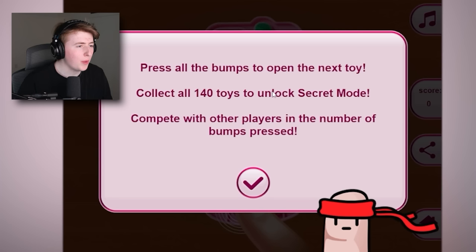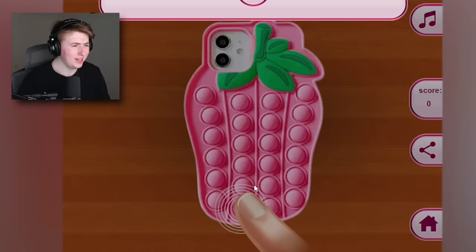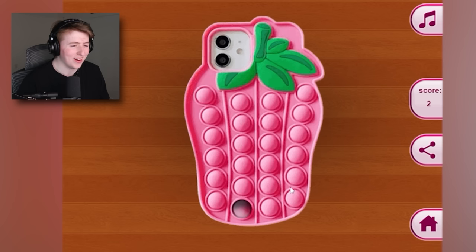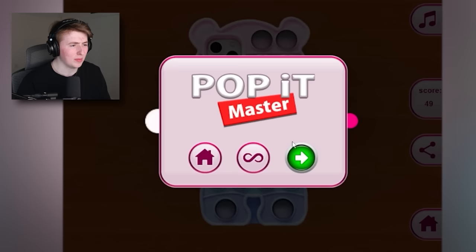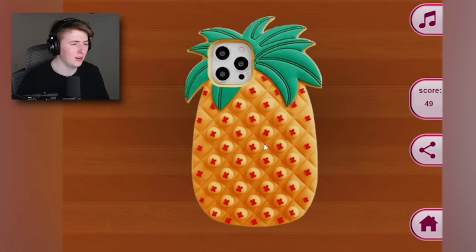Collect all 140 toys to unlock secret mode. Compete with other players. What are we doing here? Click it. We had a couple of different tones there. Oh okay, that was cool. How is there a score? If I just get them all, I won? You're telling me I just got to click them all? That's the whole point of this game — clicking? I'm going to guess it's satisfying, but it'd be more satisfying if it was the real deal in person. It told me I had to get 140, so let's just keep going until we get 140.